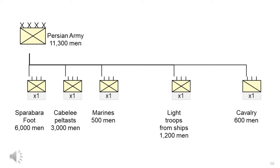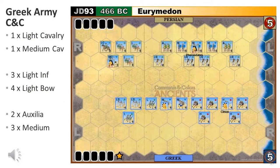F.E. Ray's estimate continues with 3,000 Kardakes peltasts, 600 cavalry, and some surviving marines from the fleet. This shows my best guess, with unknown values drawn from the Command & Colors board game. The Persian army was probably larger than the Greek army, which seems quite reasonable. The unit scales in the board game are all over the place, so I assume the three medium infantry units are joined with the three light bow units to represent Sparabara troops.